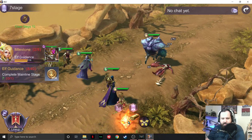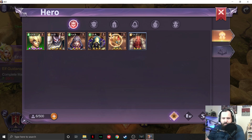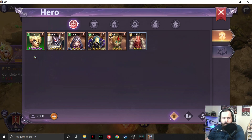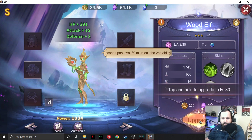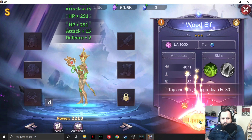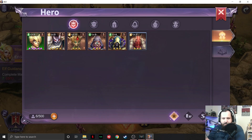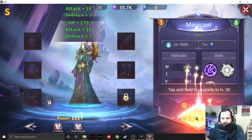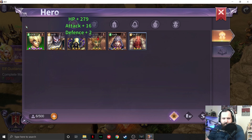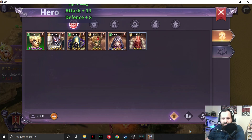Complete mainline stage 7. Now I'm wondering — can I upgrade just whenever I want? So who's my lowest? Let's upgrade you. Level 10. Let's upgrade the kitty cat crab — that's a weird sentence. Now that I've kind of beefed them up, see how they do. Yeah, they kind of just shred through them.